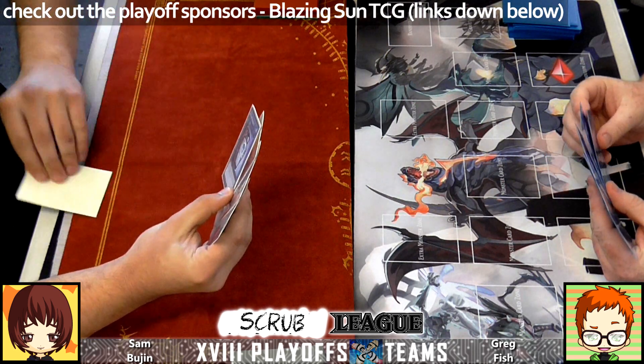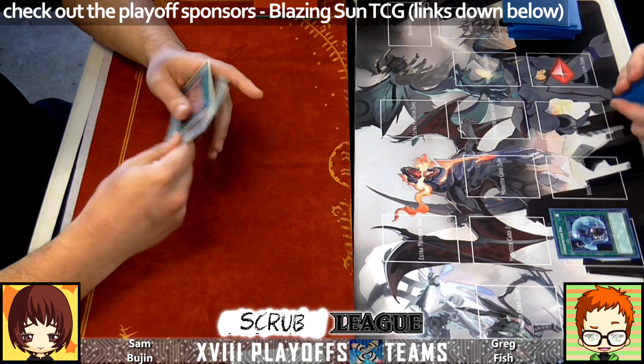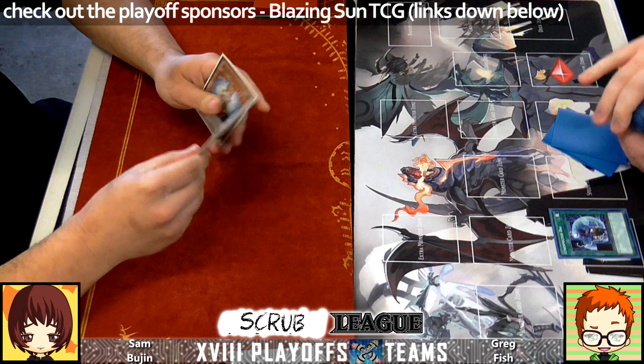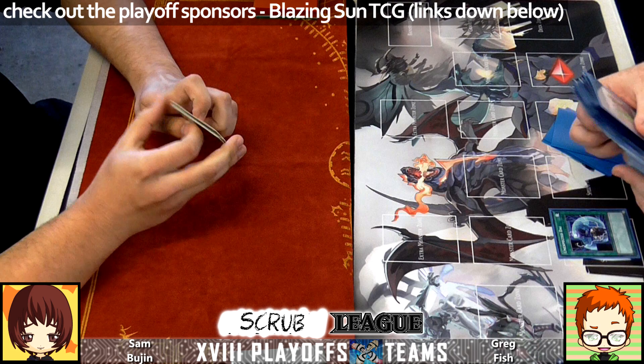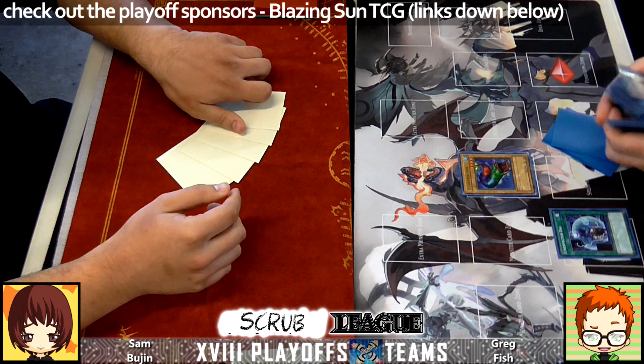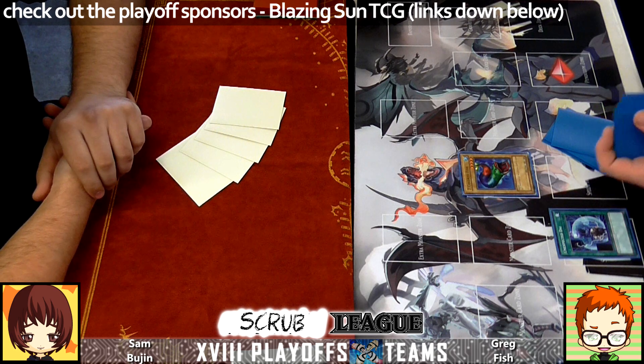Unfortunately Todd, who's running that, has dropped all of his games sadly, so there's no way for him to win his own prize pool. Anyway, Greg is going to use Unexpected Dai in his Fish deck, probably going for Rainbow — or Seven Colored Fish.